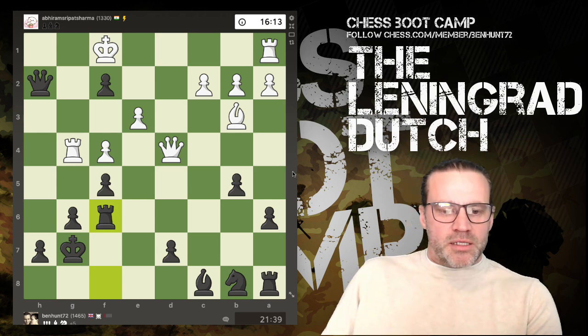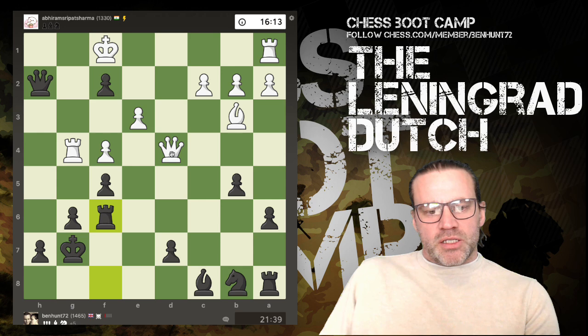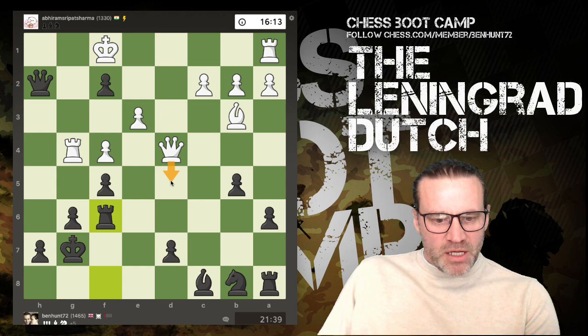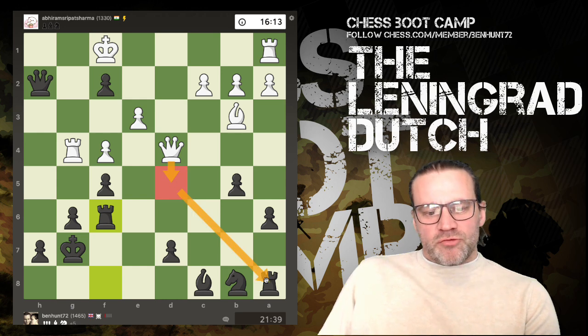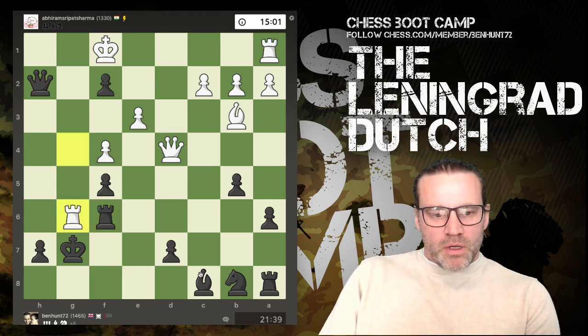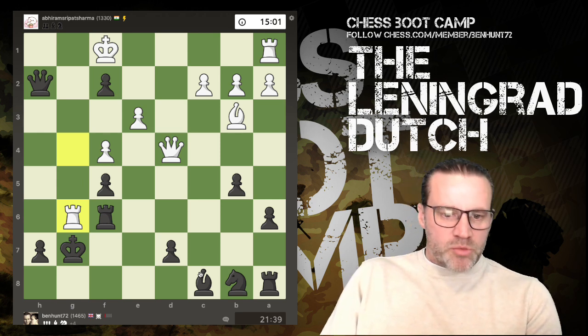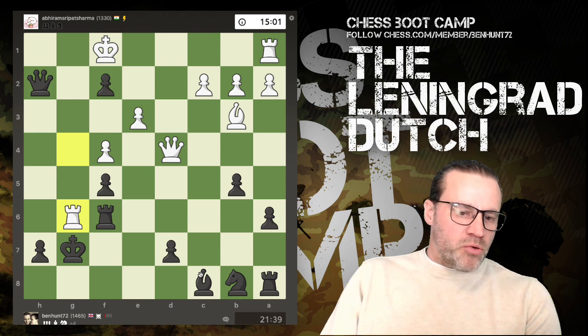Queen now comes down with check and I block with a rook — I'd seen and calculated this. There is no good check. The rook can't capture there — pawn takes. Queen can't capture there — king takes. Queen can't capture there — it's covered by the bishop. My concern at this point is queen coming to d5 hitting this rook. For some reason white now decides to sack the rook. I've got some options here — I can't recapture with the rook because it's pinned. I could recapture with the pawn, but I just figured it's safer to capture with the king.